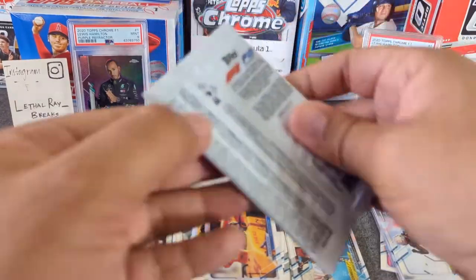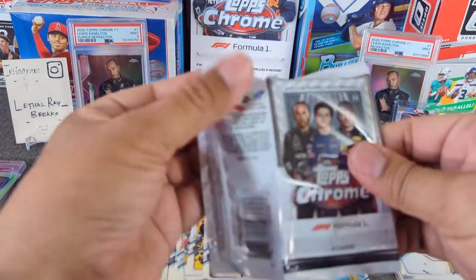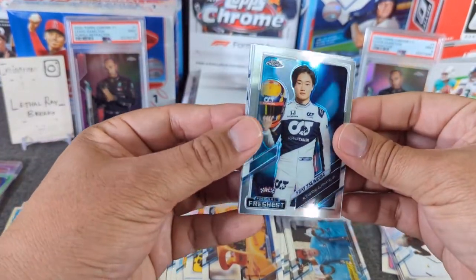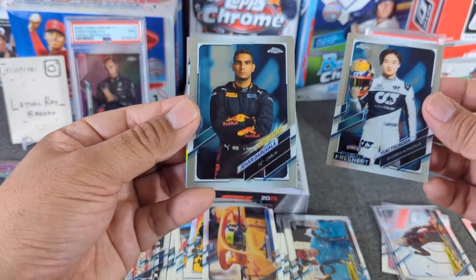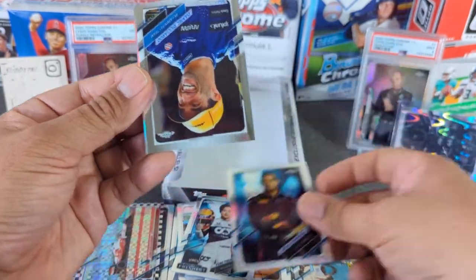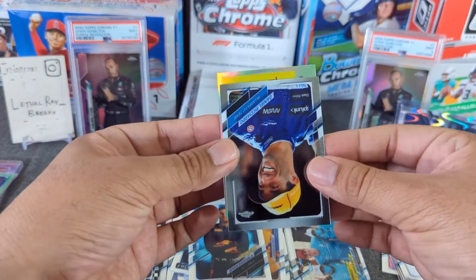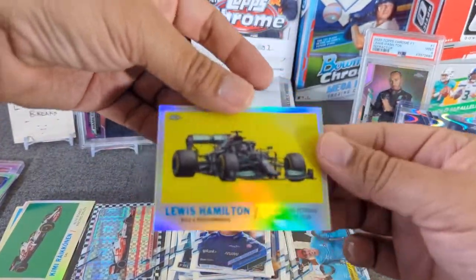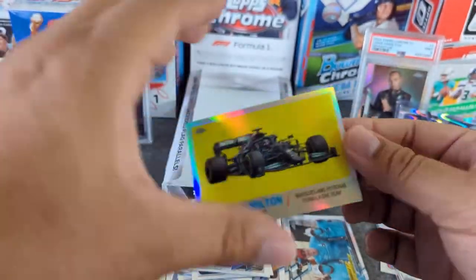Last pack. Here's the Freshest one — I think it's our second one. And I think we are going to end this with a refractor. We have Dorluva, Future Stars, and Daniel Ricciardo — very happy looking. And last, just an insert, Lewis Hamilton. That's what we ended it with — Lewis Hamilton car, which is cool because I think I have last year's.